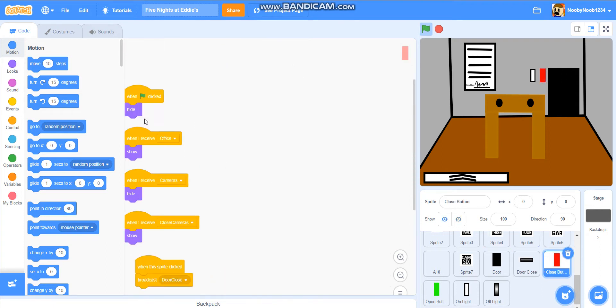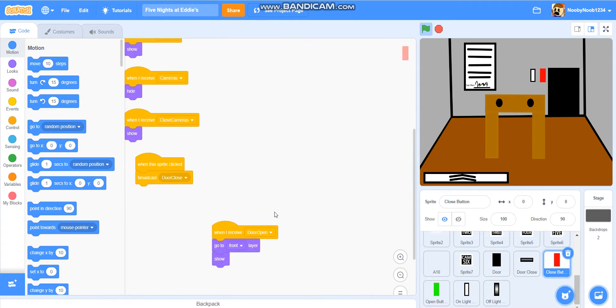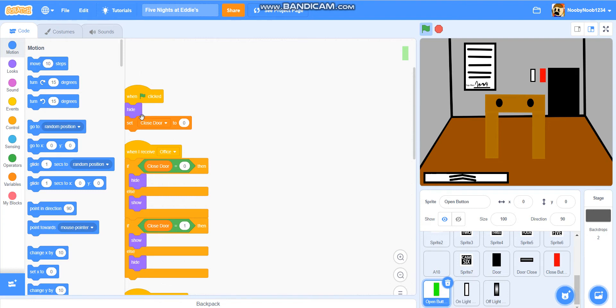When Flag is clicked, hide. When I receive office, show. When I receive cameras, hide. When I receive closed cameras, show. When right-clicked, broadcast door close. When I receive door open, go to front layer, show. When Flag is clicked, hide. Set closed door to 0. When I receive office, if closed door equals 0 then hide, else show.